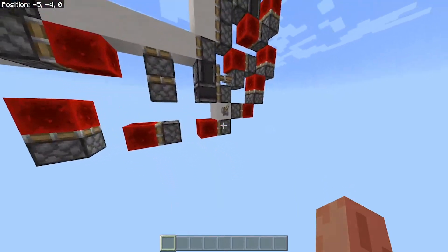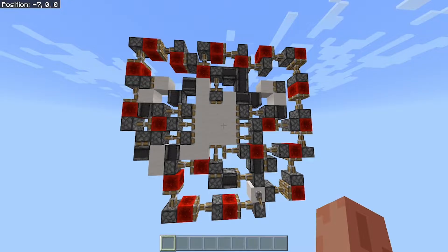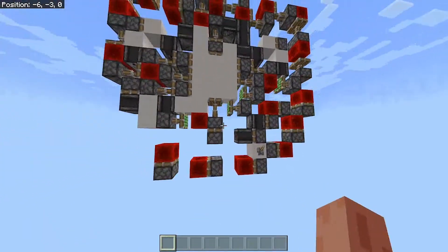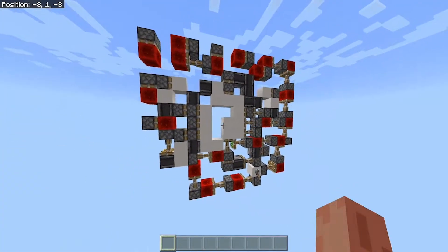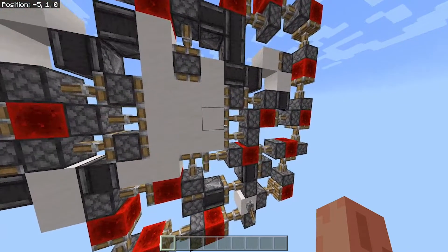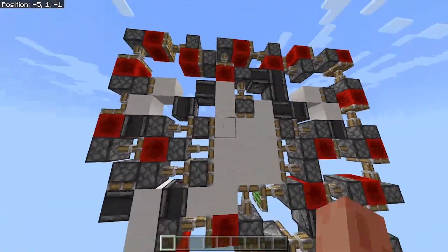Anyway, if we look at the door closing, we'll see it's very slow. That's kind of the only possibility when you're working with a bunch of sticky pistons and redstone blocks. They're very slow, but at least the door does indeed work. You can see it's closed, and it is a 3x3 piston door — there's a 3x3 block there.